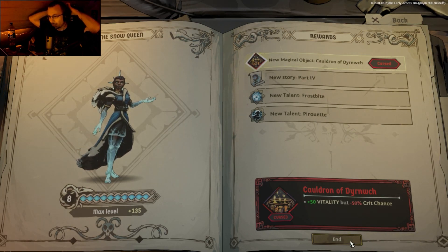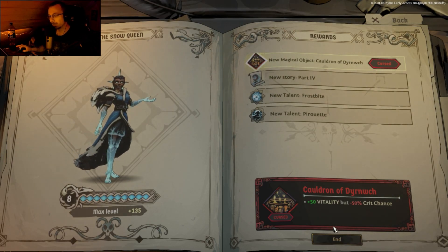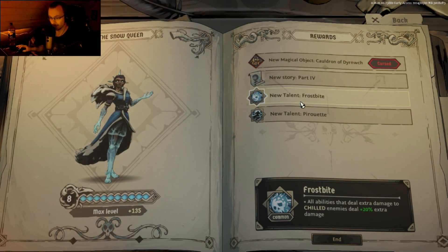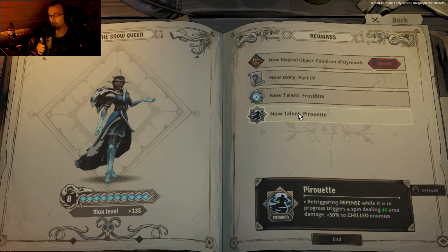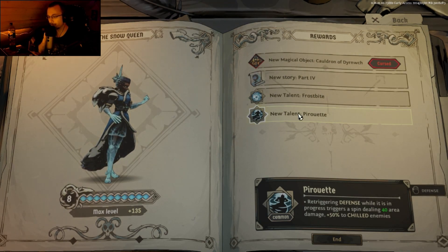I got a new magical object — the Cauldron of Dernwuch. Plus 50 vitality, but minus 50 crit chance. Actually pretty good. We also got the new part 4 for the Snow Queen, and we unlocked Frostbite — the two new abilities. All abilities that deal extra damage to chilled enemies deal plus 20 extra damage. Lovely — and we deal a huge amount of damage against chilled enemies anyway. Pirouette re-triggering defense while it is in progress.